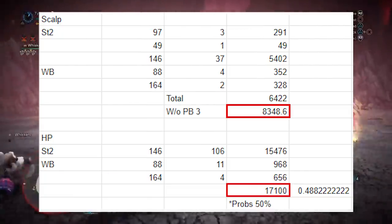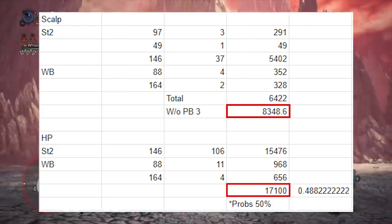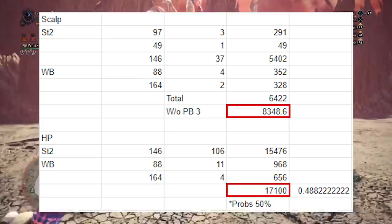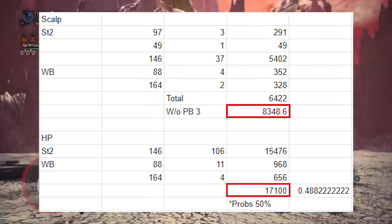Keep in mind this is not necessarily 100% accurate. In this particular run, Aradi did have a Palico with a Master Rank weapon, meaning the Palico was dealing damage the entire run. But either way, based off of this, we can see that the head HP is somewhere around 50% of her max HP.